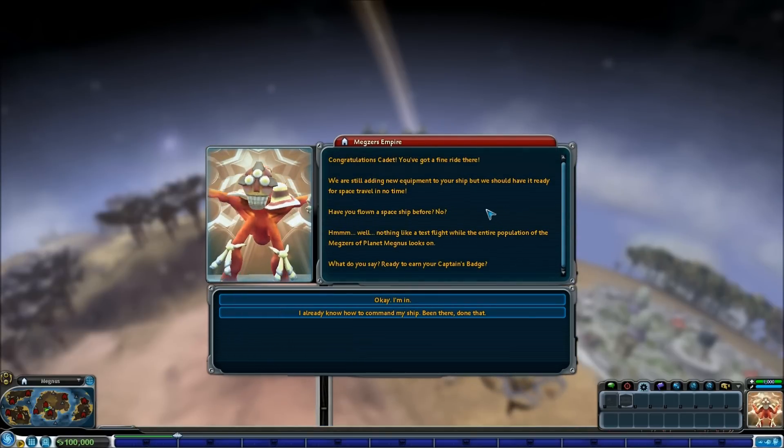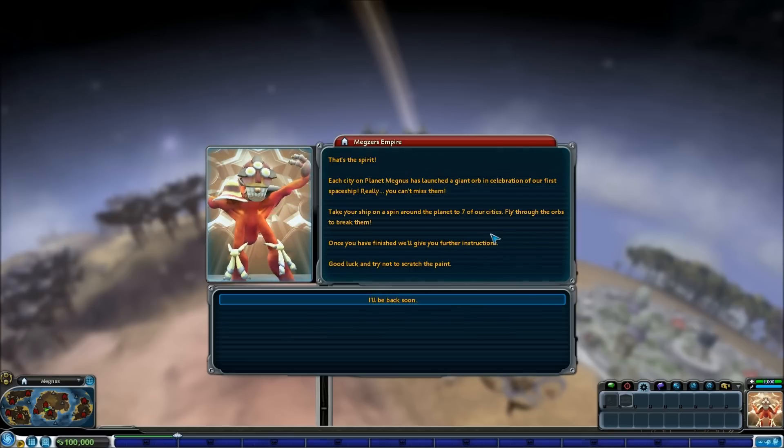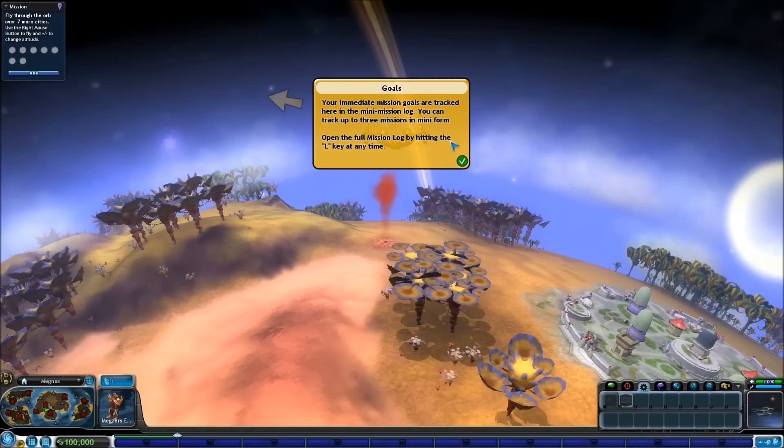Congratulations cadet, you've got a fine ride there. We are still adding new equipment to your ship but we should have it ready for space travel in no time. Have you flown a spaceship before? No? Well, nothing like a test flight while the entire population of planet Magneus looks on. No pressure, no pressure. Ready to earn your captain's badge? Okay I'm in. Good luck and try not to scratch the paint. I think the paint is the least of our worries - we're probably running on nuclear power.